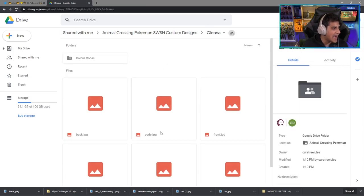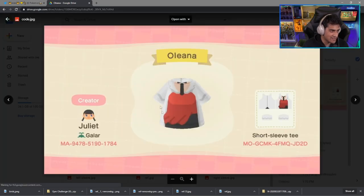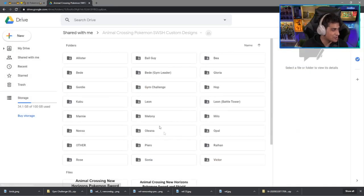Next up is Oleana, aka a very angry secretary. Here it is — it's a short sleeve tee. Here's the code for it, and this is pretty much what it's going to come out as. Perfect emotion for this Animal Crossing character design — I love it, it's great.